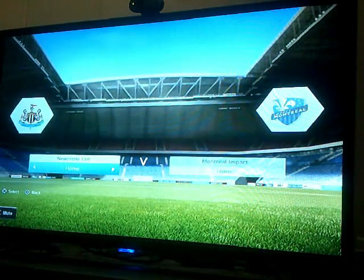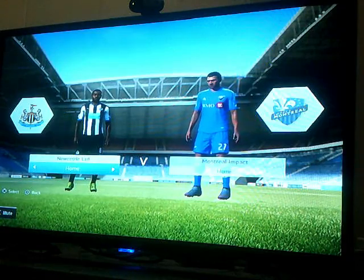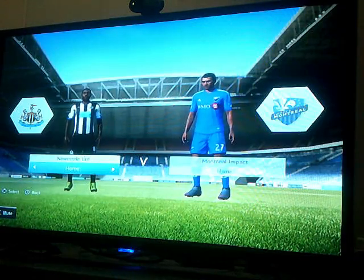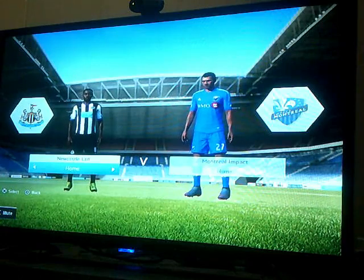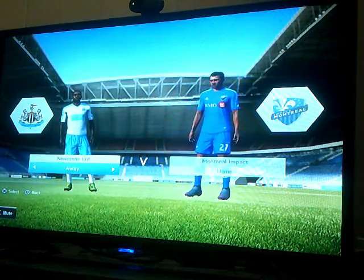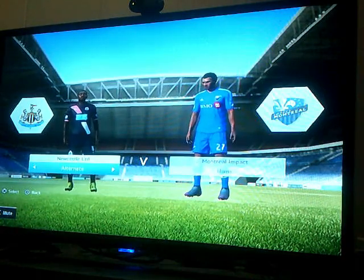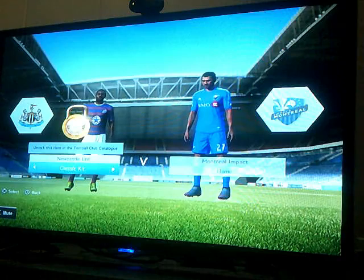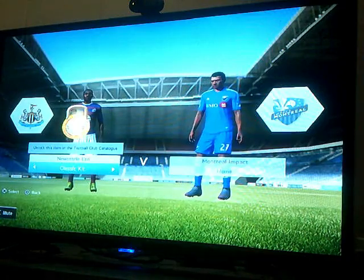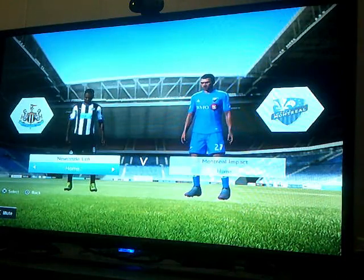Newcastle — famous Newcastle. Wonga, which actually went under, I think, a year later — it was a loan service. The classic black and white stripes, with the light blue shirt. The alternates — that pink and white striped with Wonga. Classic kit — they had the classic kit. Why does Man U not have the classic kit when Newcastle does? That's a weird one.